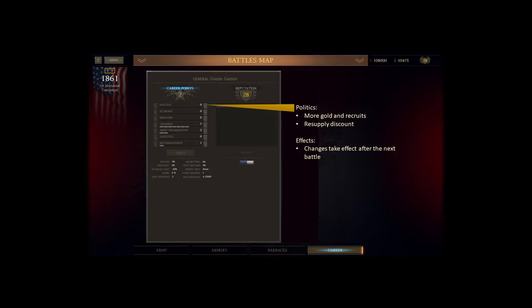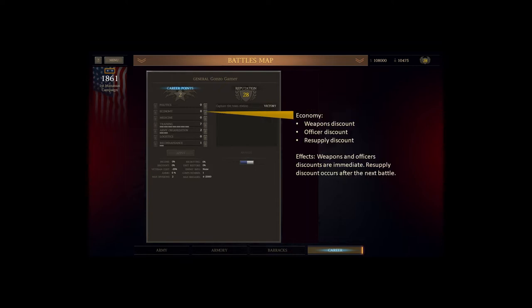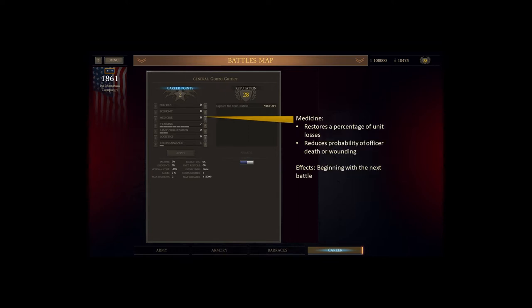For Politics, any points there give you more golden recruits and, in the mod, you also get a resupply discount — effective with the next battle. Economy gives you a weapons discount, officer discount, and resupply discount. Points in Economy have an immediate effect on weapons and officers — you immediately see cheaper weapons and officers in the academy and armory — but the resupply discount doesn't start until the next battle. With Medicine, it restores a percentage of unit losses, and in the mod it also reduces the probability of officers being killed or wounded, with the effect beginning at the next battle.